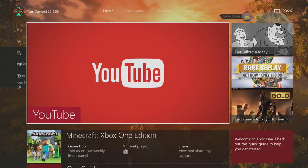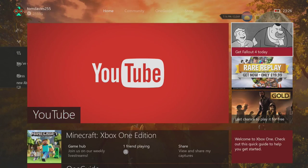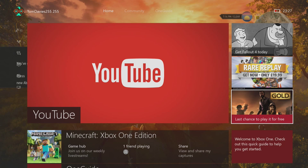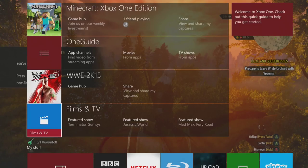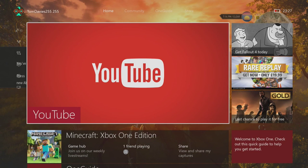Now let's look at the main screen. Whatever you've been using most recently will appear as the big screen. I've been using YouTube, so that's showing. On the side you've got items like Replay, Gold, and last chance to get your Gold games. Below that you can see recent games I've played — Minecraft Xbox One, the Xbox One guide, and WWE 2K15. Apps I've been using recently also appear, with the most recent one at the top.